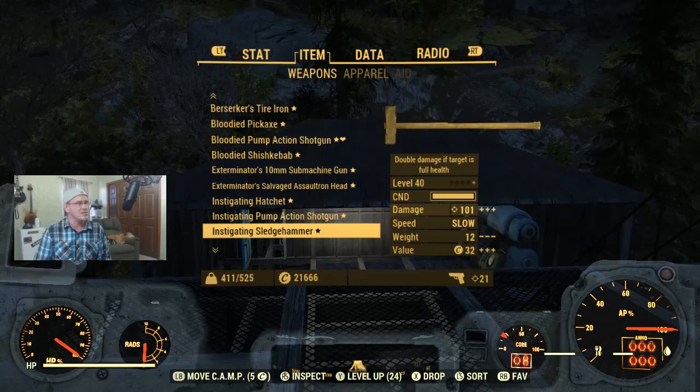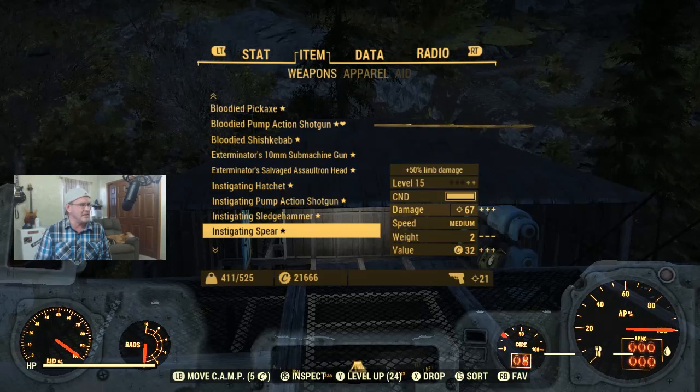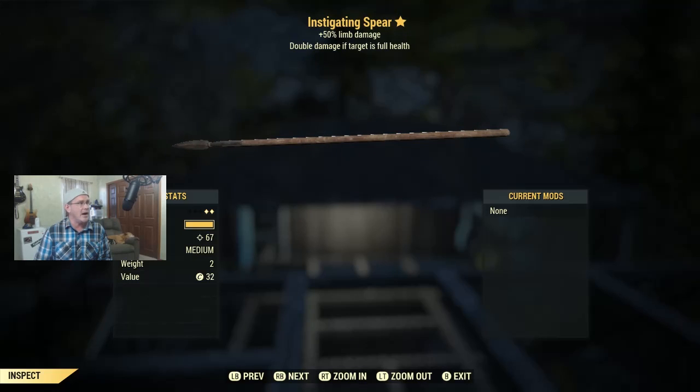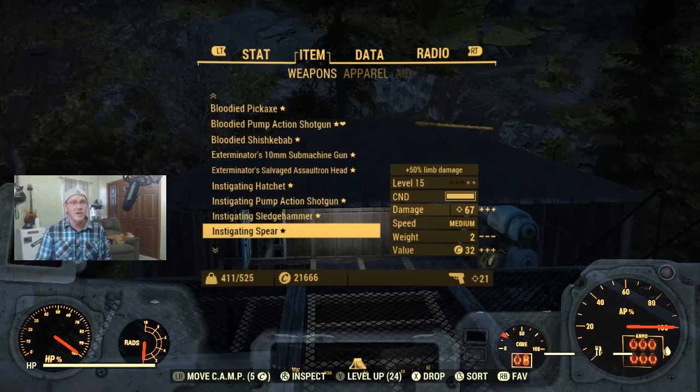Back to lower levels — level 15 — this is an Instigating Spear. Not too many people use spears, but at level 15 we use whatever we can get our hands on. It does double damage plus 50% damage to limbs. Double damage plus 50% limb damage is a pretty good combination. If you're a low level player looking for maximum damage output, this is not a bad weapon at all. Let me know in the comments.